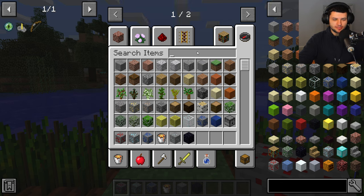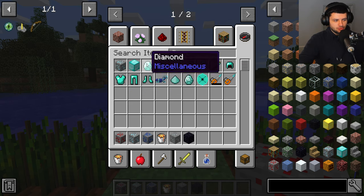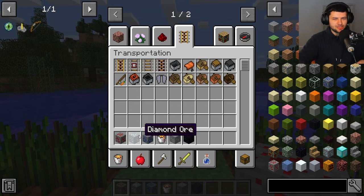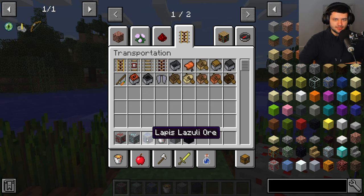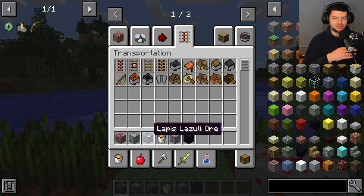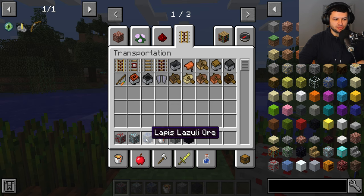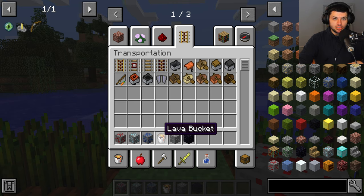Uranium is super rare — kind of like an emerald or diamond — and you don't find many per vein. This is what you use later if you choose to make a nuclear reactor. You can also make nukes in Industrial Craft using uranium, which is kind of funny. You do need an iron pickaxe or greater to mine it. Nuclear power is optional but gives a really good power source, though it's hard to make stable.